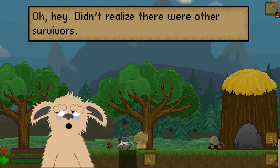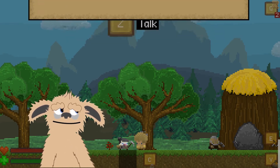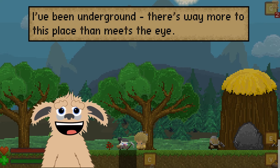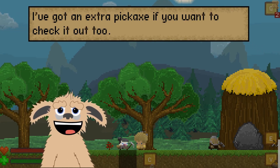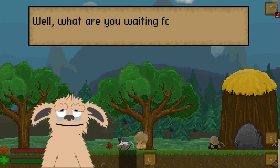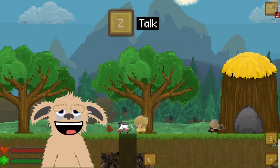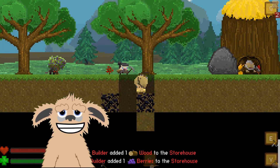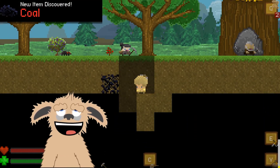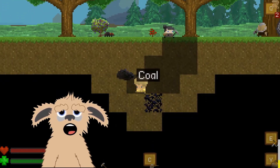Hey, where did you come from? 'Oh hey, didn't realize there were other survivors — you must have been on the ship.' 'I've been underground.' 'Yeah, I could tell — there's way more to this place than meets the eye. I've got an extra pickaxe if you want to check it out.' These people are so helpful! Just hit the down button to dig down and find those ores — there's our ores, guys! I discovered coal.